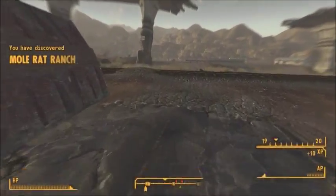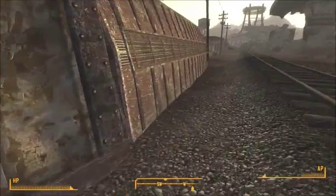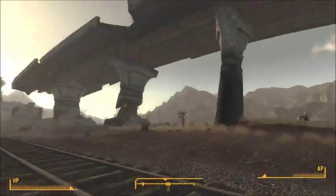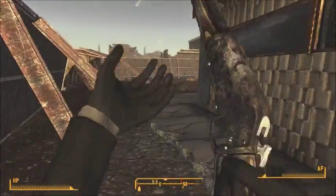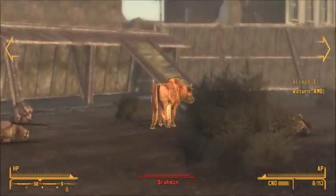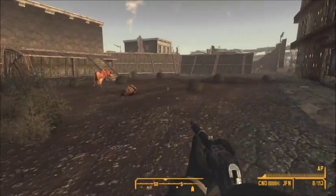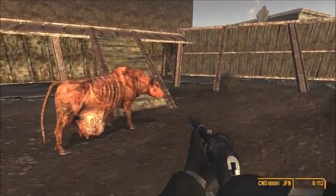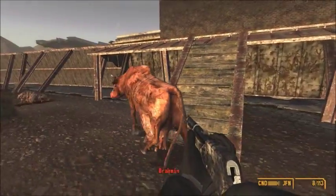Mole-Rat Ranch — I don't know if it's just mole-rats, it shouldn't be too big of an issue. Apparently the corpse should be over there somewhere. Let's just have a look at this place first — yeah, it's just mole-rats. It's a Brahmin, which is for some reason hostile. Is it attacking us though? No. I don't know why the game's marked it as hostile — it's just sort of wandering around.